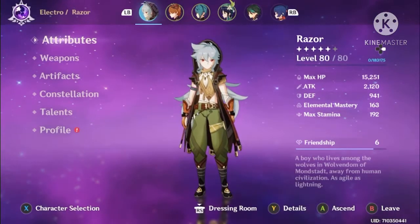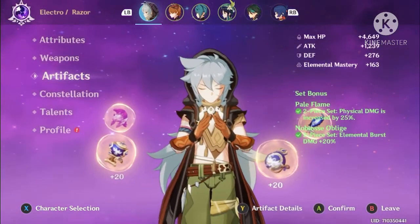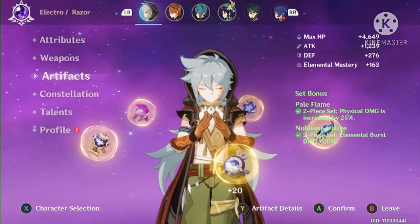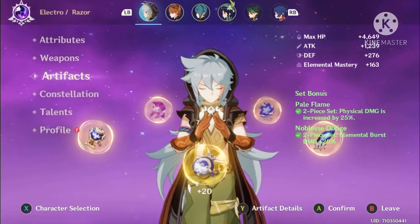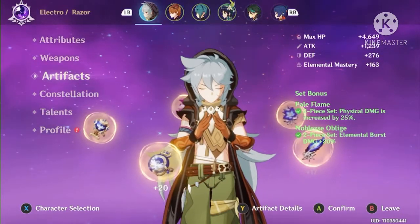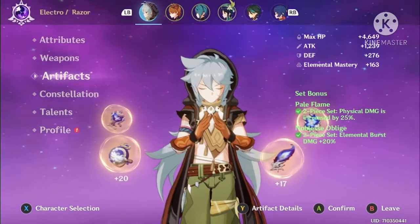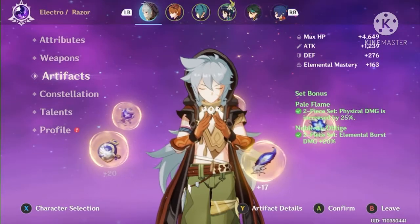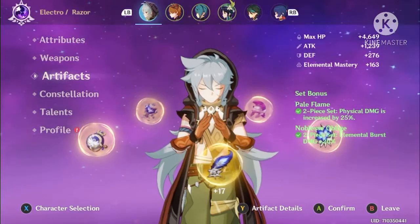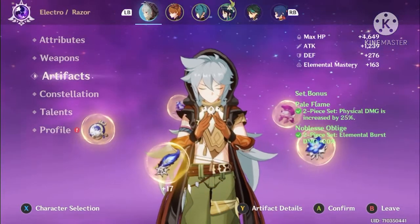The next part of Razor you really want to pay attention to is Artifacts. I have 2-piece Pale Flame and 2-piece Noblesse Oblige. Noblesse Oblige isn't probably the best idea, but I used it to boost his attack — I'm getting 1,200 attack from these artifact sets. Pale Flame is the newest artifact set added along with Tenacity of the Millelith. The 4-piece set bonus is probably better than Bloodstained Chivalry, which also gives physical damage bonus.